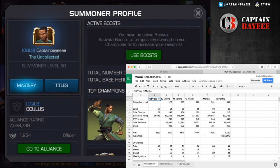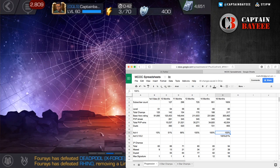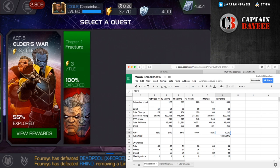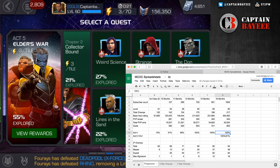Moving on to the acts — we are 100% through Act Four. Act Five is what we're currently working on. You can see Act Five is 55% total done, but I think that's just from what has been added into the game so far. Chapter One is 100%. Chapter Two I've done one run-through — the Collector was a fun, hard, difficult fight for sure, but definitely a fun challenge.